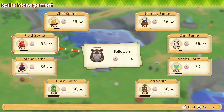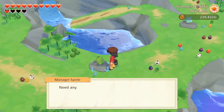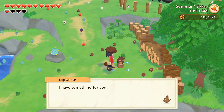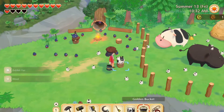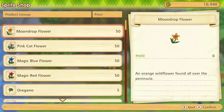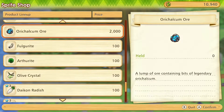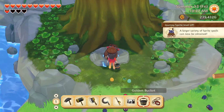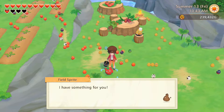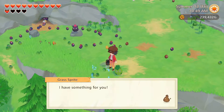We have five new followers. And what do they have for us? Chestnut monaca and yellow pottage, begonia and sweet potato, iron ore and stone and grass.